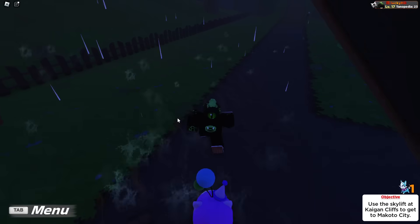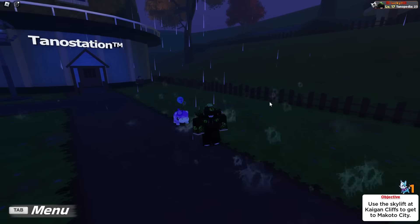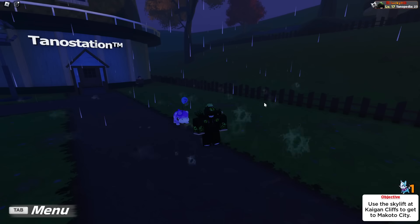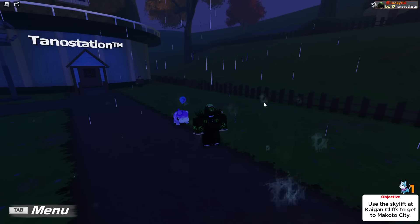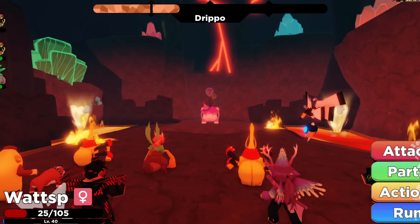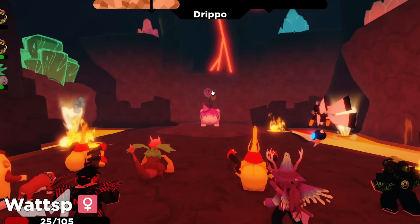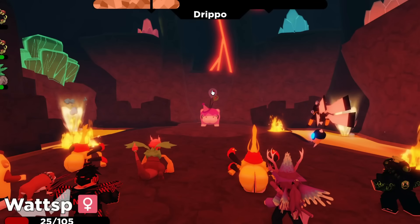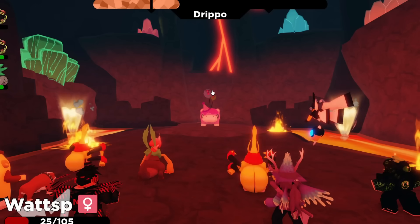What would I recommend for actually taking down the Drippo raids? The very commonly used Tenorian right now is Dynastogen. Dynastogen has some really strong bug-type moves, and the Drippo is a water-grass type, so it is weak to those moves as well as flying-type moves. As long as you use some flying-types or some really strong bug-types, you are going to be able to take this down with four people with no problem.